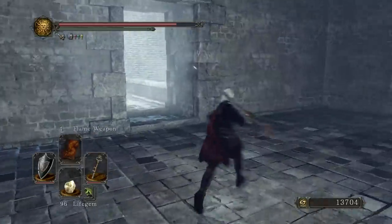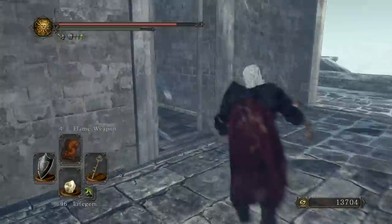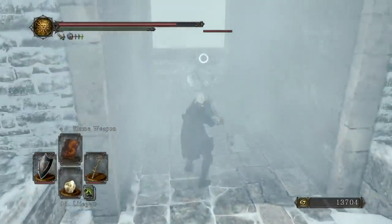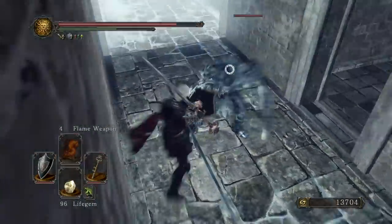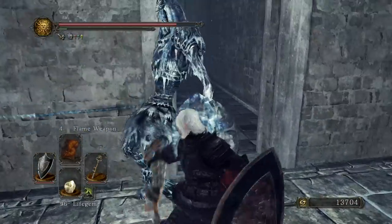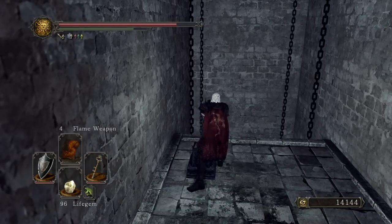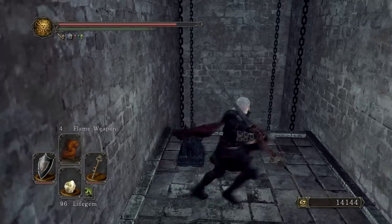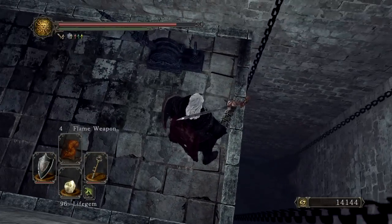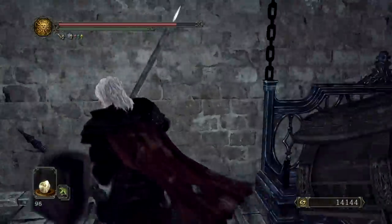There's a chest straight ahead, however it is covered in ice so we're skipping it for now. But in this alcove to the left, this is where we want to go in and pull the lever in order to raise the elevator that we saw a little bit earlier. We just need to deal with this one enemy. The only purpose this will serve is to unblock the way down below — there's nothing for us to jump on, nothing for us to get by riding it, because the way is full of coffins.